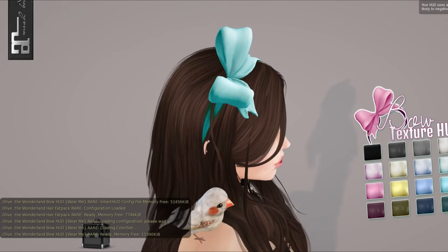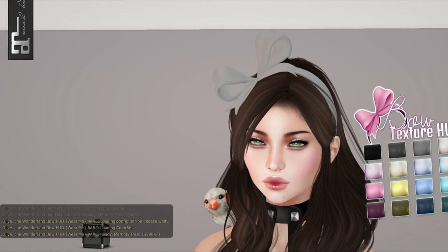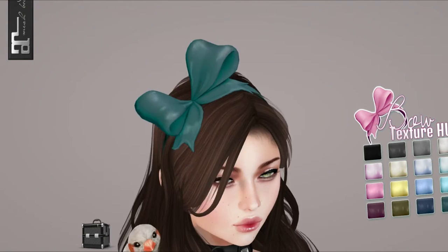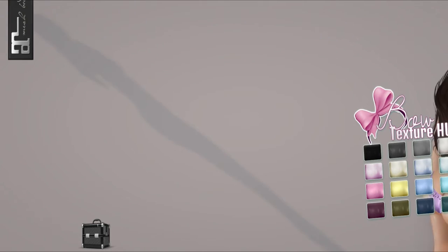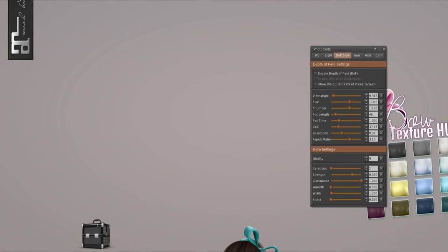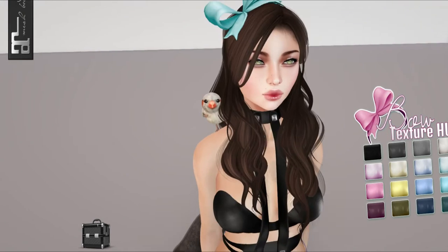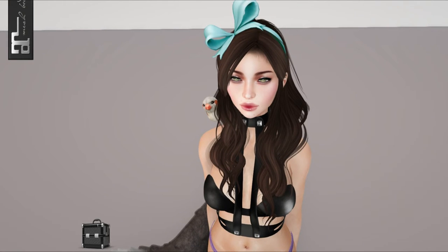Here's the Fat Pack Rare. I will pull up the bows HUD. Olive always uses the same hair bases, so I'm not really going to go through all the HUDs. If you watch my store haul on Olive — I've reviewed every single hair she owns in her store on that video. But this is the bow HUD, and it comes with 4, 8, 12, 16 different colors that go in different gradients. I like this blue the best. My camera's been acting up kind of funny.